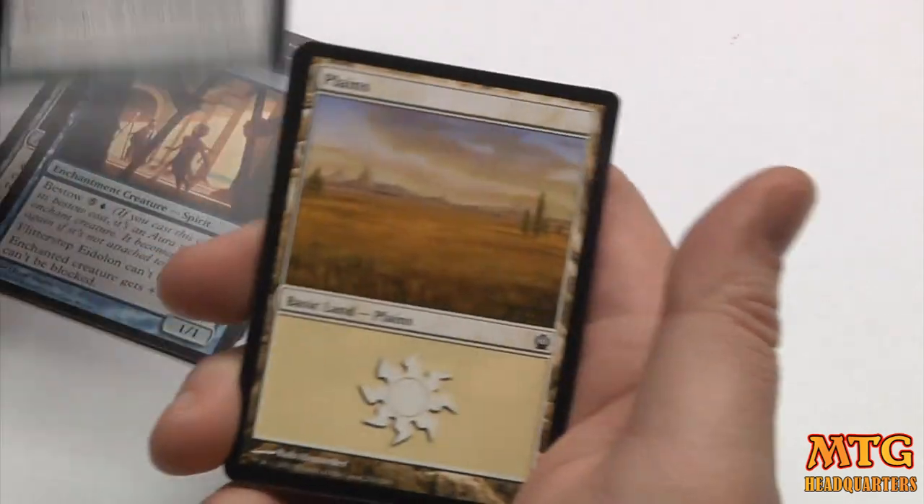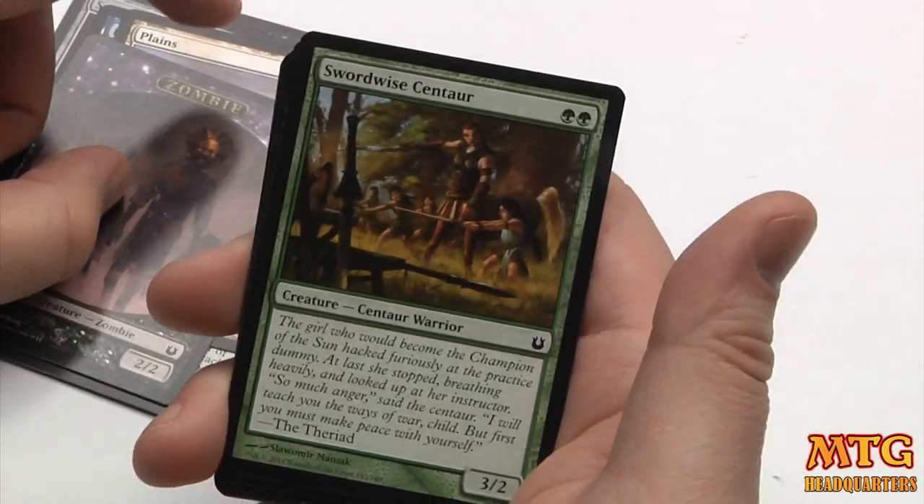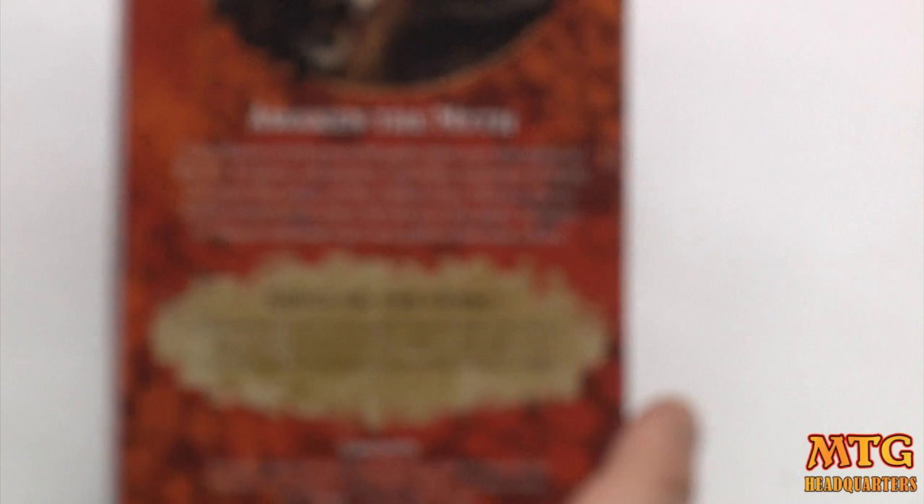Zombie token — very cool looking zombie token. There are some really cool tokens in this set. So this is the Gifts of the Gods event deck. You can get these at pre-release, which is always nice, or you can wait until release day to pick up your own pre-constructed deck and a couple packs of Born of the Gods and get playing right away.